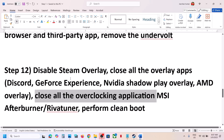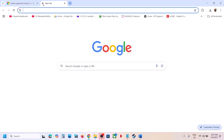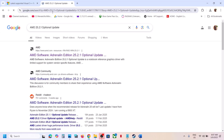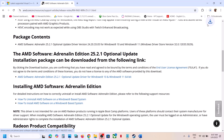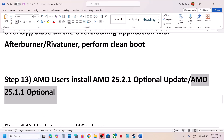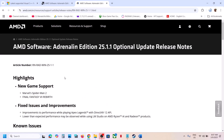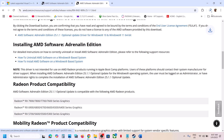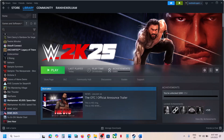The next step is for AMD users: install the AMD optional update. The optional update is AMD 25.2.1 — search for it on Google, go to the AMD website, scroll down to find this optional update, click on it, download it, run the exe file, install it, restart your computer, and launch the game. If that does not work, try installing the AMD optional update 25.1.1 from the AMD website, install it, restart your computer, and launch the game.